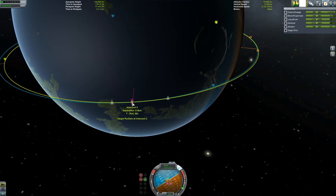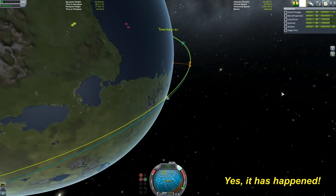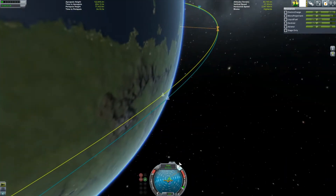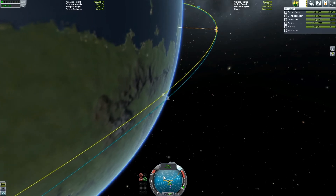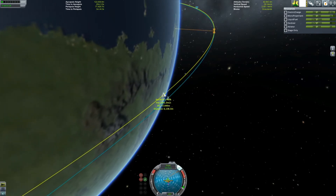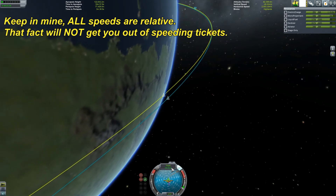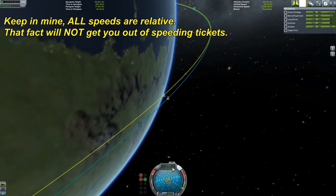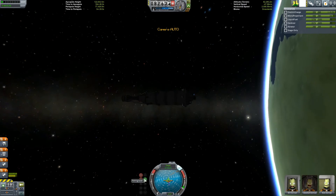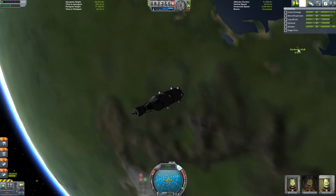Alright, we're coming in — we're going to be there in two minutes. So I better explain something to you. This thing here tells you what direction you're going. If you click here it'll change: orbit, surface, target. He's our target. So this says relative to him, we are going 60 meters a second. We want that to be zero meters a second because we don't want him ramming into the ship. And when it's set on target, if retrograde, Jeb will burn retrograde relative to that guy.